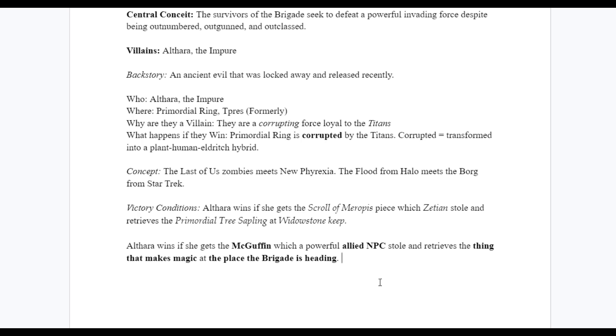With these victory conditions, I can keep in mind what Althara would be doing if the party didn't exist — she's just trying to get these two things. If the party completely bails, she'll eventually head to Widowstone Keep. This lets us more accurately plan missions for our West Marches campaign that feel like they're constantly moving the plot forward. Highly recommend having your victory conditions outlined for what your villain wants.